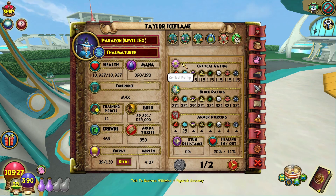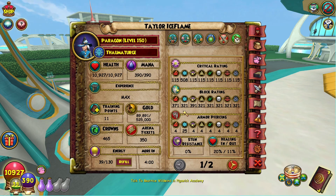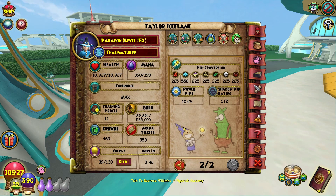Critical rating 5808 — for your build it'll range somewhere around this area. Block rating 321 — great block, some bit higher for the other schools. Armor pierce 25 — this is about what you're going to be looking at, 20 and 11 out, not that that matters that much. Good pip conversion for me, just because of what I'm running — it won't be the same for you necessarily. One perfect pip. All good things, so let's get into what I'm wearing.